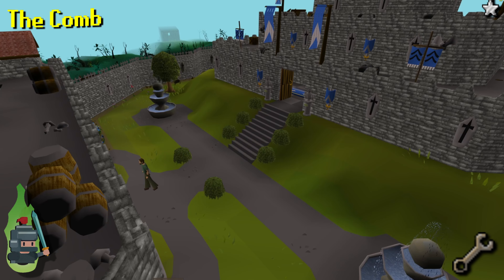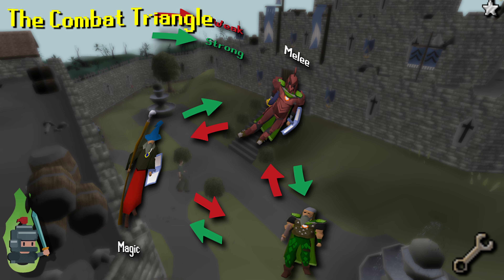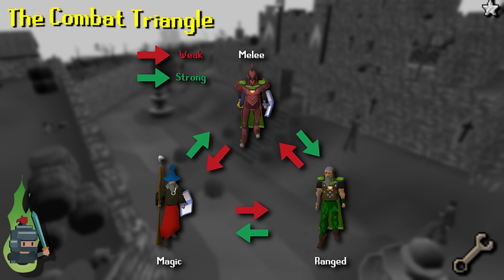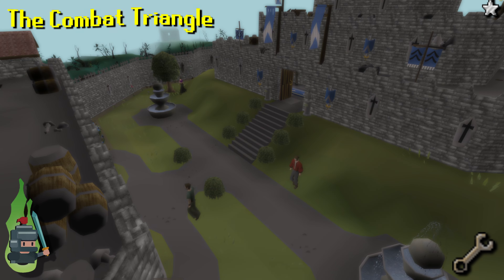Another basic combat concept to remember is the combat triangle. To use a Pokémon reference, this is how the game's weaknesses and super effectiveness work. Essentially melee is weak against magic but strong against ranged. Ranged is weak against melee but strong against magic, and magic is weak against ranged but strong against melee. This is a general rule of thumb for deciding how to equip your character based on the fight ahead.